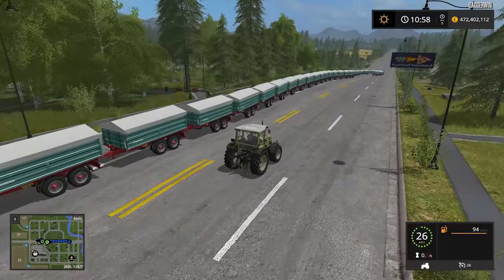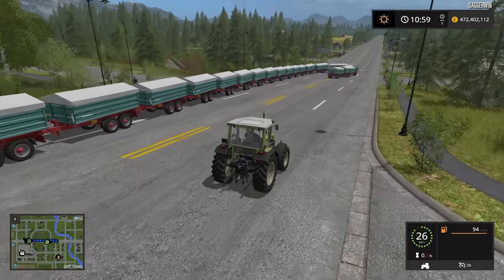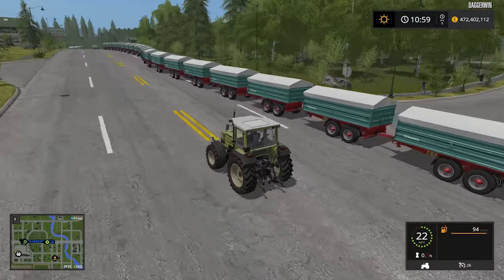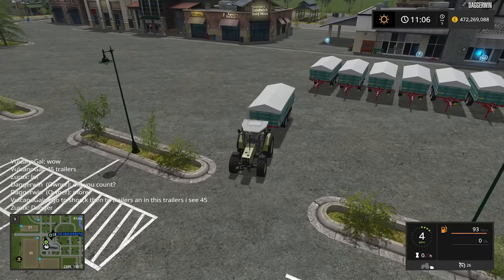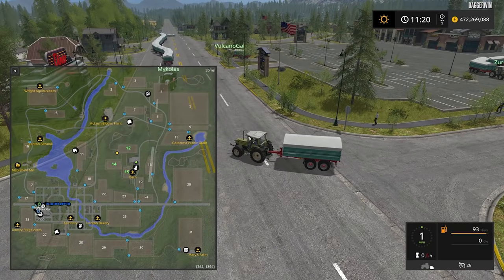That is just incredible. We're going to have to get two tractors realistically to tow them around the map - we're going to take them on a tour. They're bound to get stuck on things when going around corners, but that's quite impressive really, I'm pleased by it. I just can't believe this thing can tow it. The minimap is representing a blue snake - the entire road there is just blue.